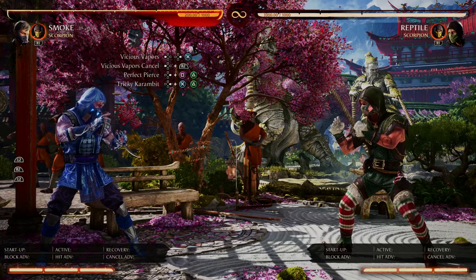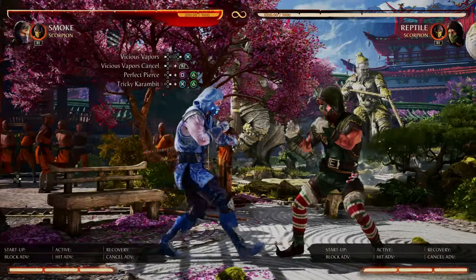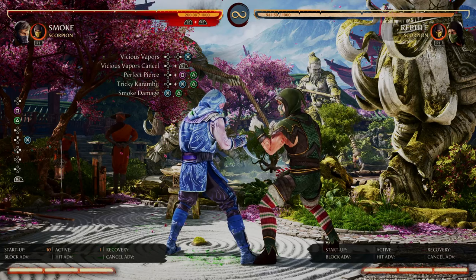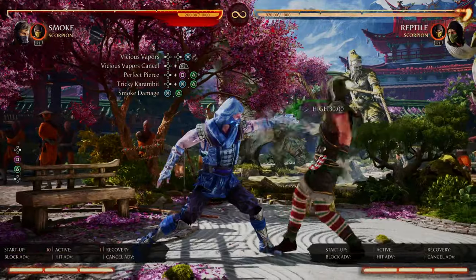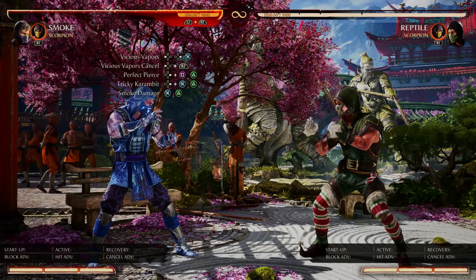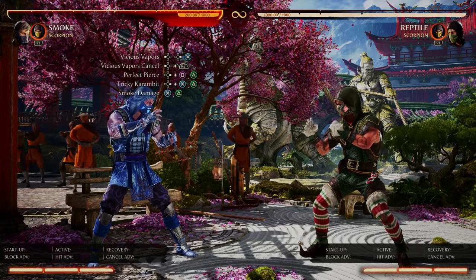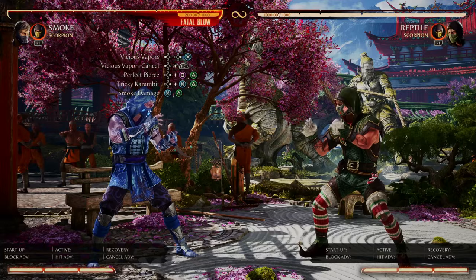The two properties you need to understand are the buffering and the visual cue of the vicious vapor cancel. So again: do tricky karambit, buffer vicious vapors, then hit back R2. The biggest pointer I can give you is when Smoke turns into a cloud of smoke, hit that back R2 — that's how I learned to do vicious vapor canceling. Once you get the hang of the vicious vapor buffering and the visual cue of Smoke turning into a cloud of smoke, you'll have no problem doing vicious vapor canceling, and you'll be able to follow up with other combos.